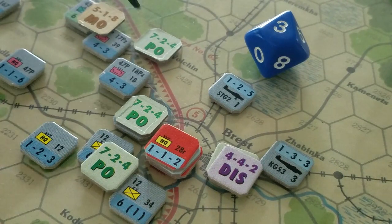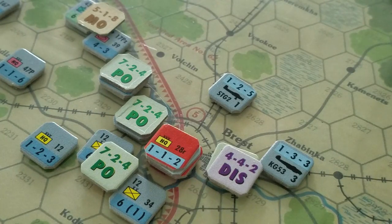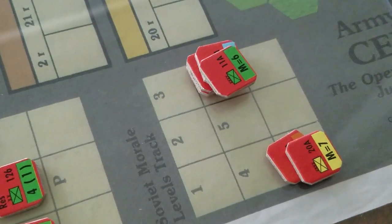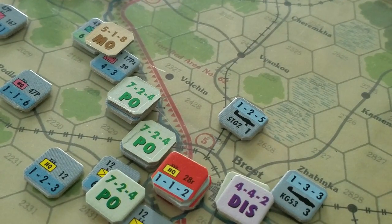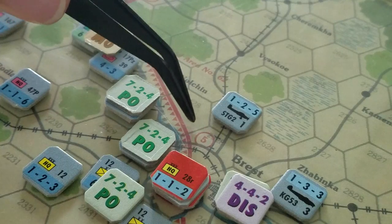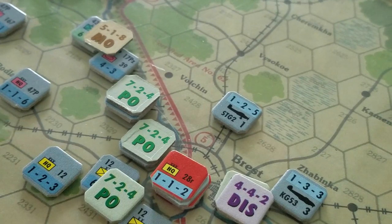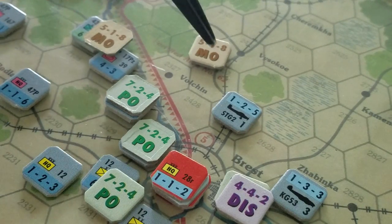If he was a division, we would adjust the morale rating for the army, but he's not. The morale rating of the army in question — he's actually in the 10th Army, so that's a 7. If the unit was still there and we failed the morale roll, which is the second number on these counters, then he would become disrupted and have to retreat.